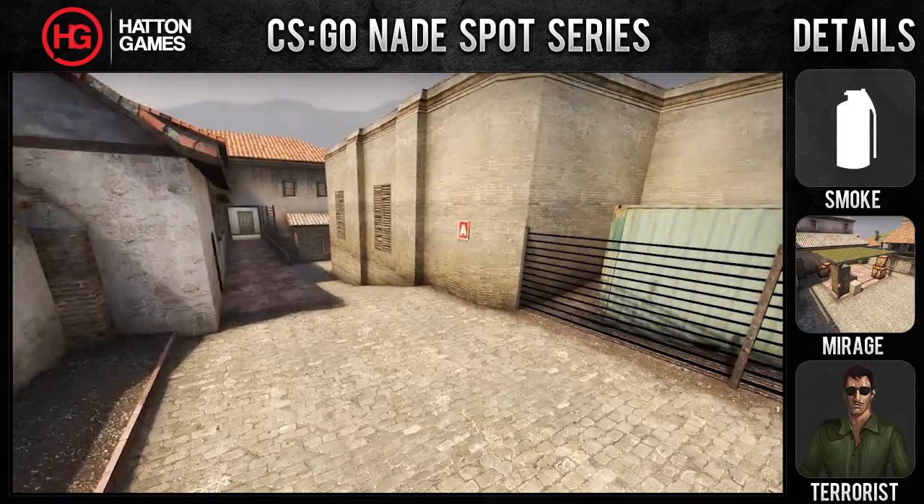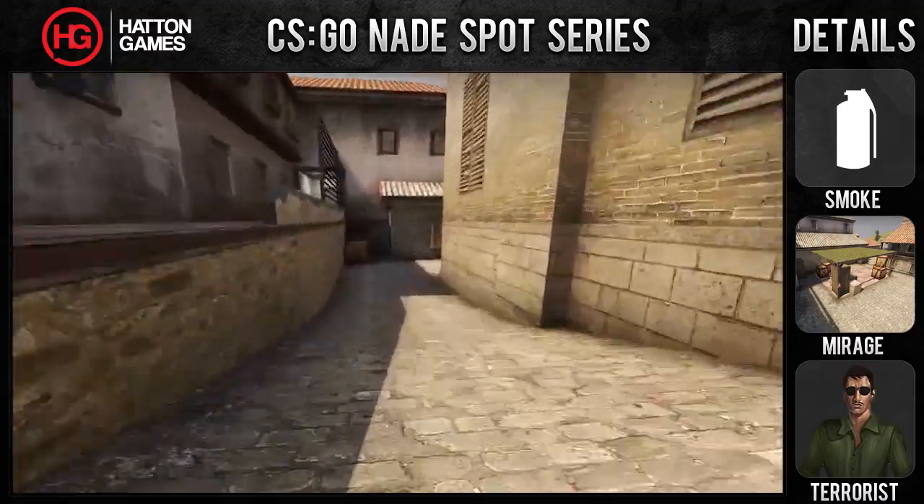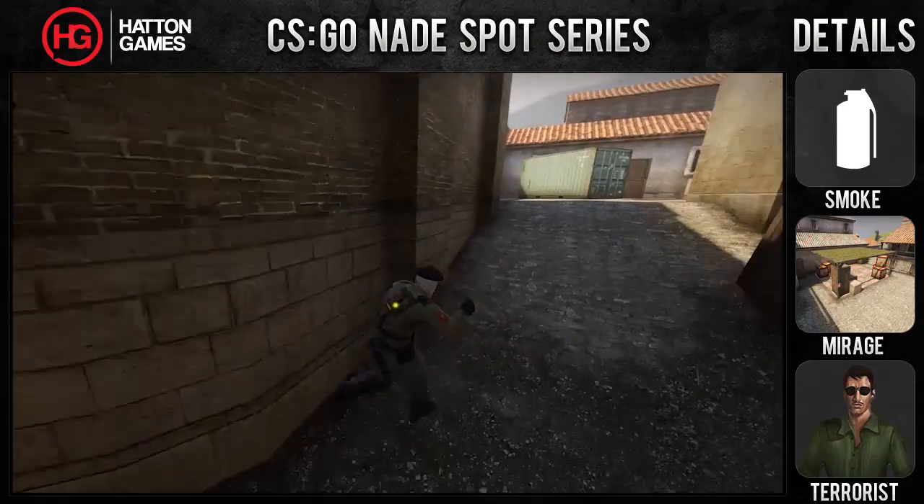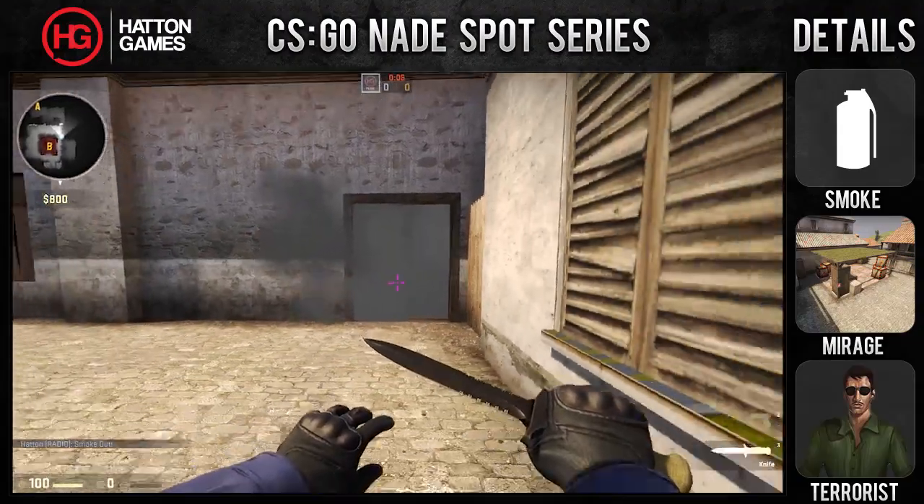Hello, welcome to Hattngames. This is the next episode in the CSGO Nadebots series. Today we'll be doing a smoke on the map Mirage for the terrorist side. The smoke lands in the entrance to L block.